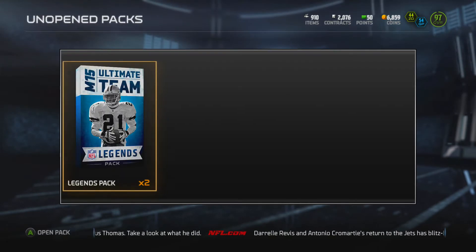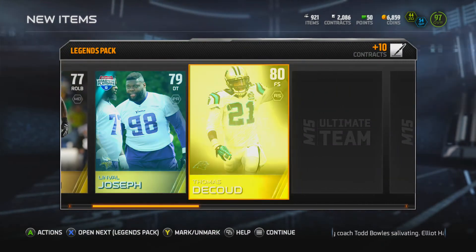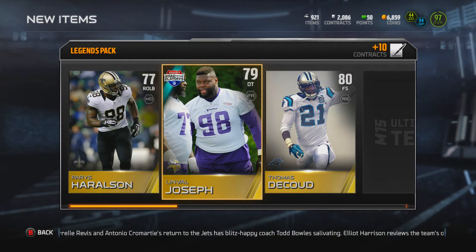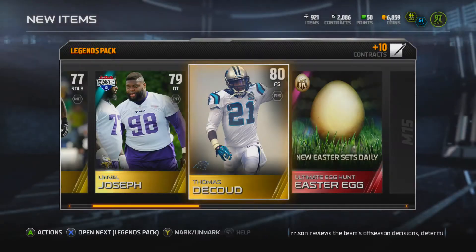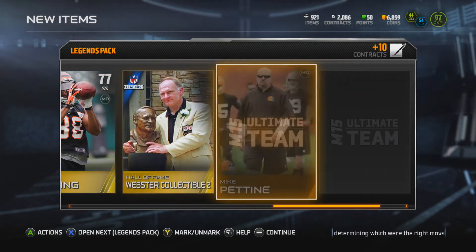All right, let's see what we get — anything but a Drew Brees collectible, please. D-tackle, you go on the set — yes! Linville, thanks for leaving the Giants, appreciate it. Three safety, Dekal — nope, nothing. Ooh, Webster collectible — that's disappointing.